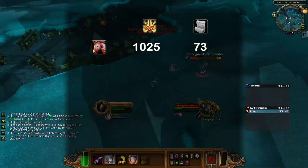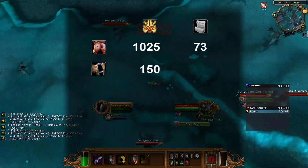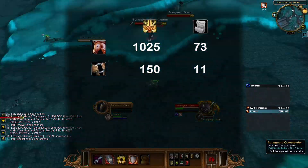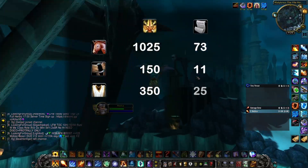If you also want to get the Argent Pony Bridle for your Squire Companion, it will be another 150 Seals, worth about 11 collecting days. After that, there are 7 unique Tabards for 350 Champion Seals in total, meaning an additional 25 days of grind.